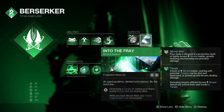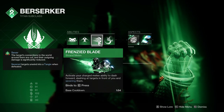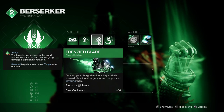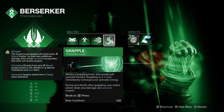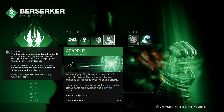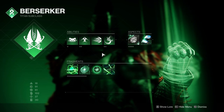To generate tangles we'll use our melee ability, Frenzied Blade, because killing enemies with Strand debuffs spawns tangles and Frenzied Blade applies Sever. We also have an additional way to generate tangles without needing melee energy — through our Grapple grenade. When we attack an enemy coming off a grapple it will Unravel them, allowing us to spawn tangles on smaller health targets we may not want to use melee energy on. This is also the fastest generating grenade on the subclass, making uptime quite frequent.